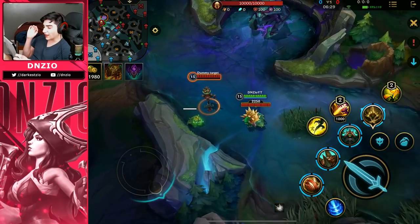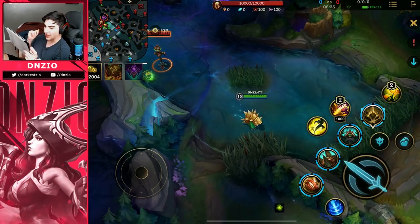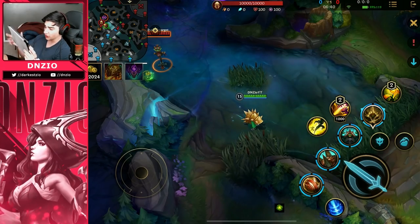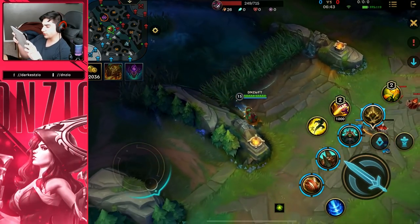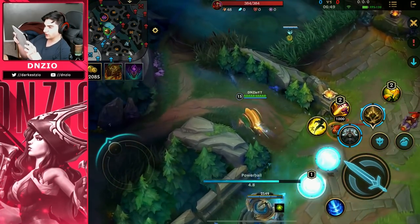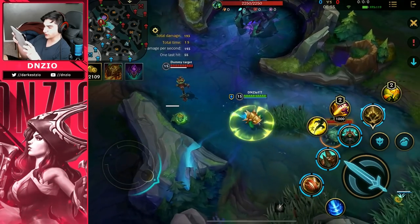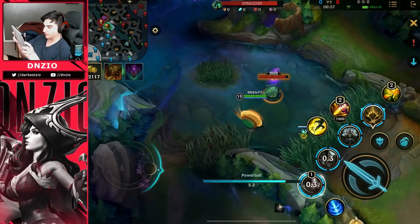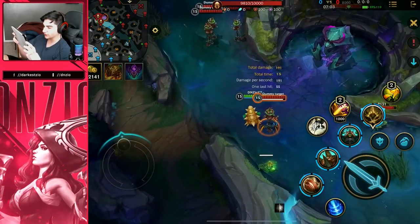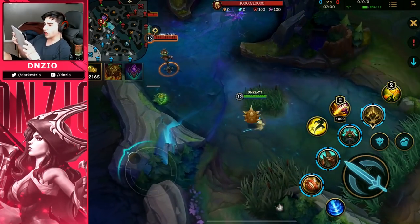All right let's get into some combos. The first combo is Skill 1 and Flash: you can Skill 1 while flashing. You'd only want to do that if you really need to close the gap to land the slow and knockback. Let's say I'm just about to go out of range — boom — that's what you do. If I'm in a situation where I need to hit it and don't have enough time, flash to get the knockup and slow.